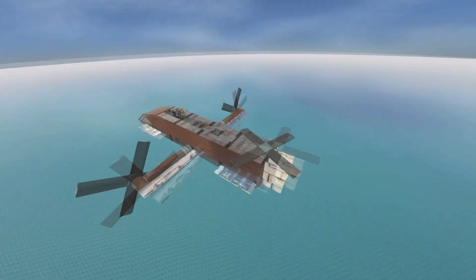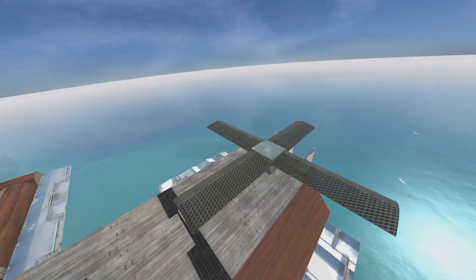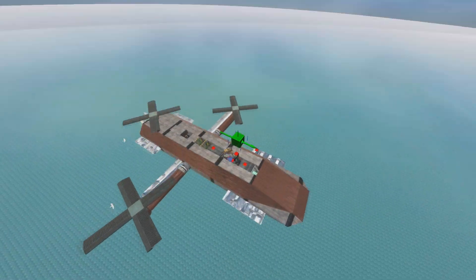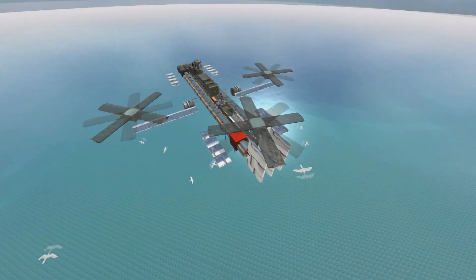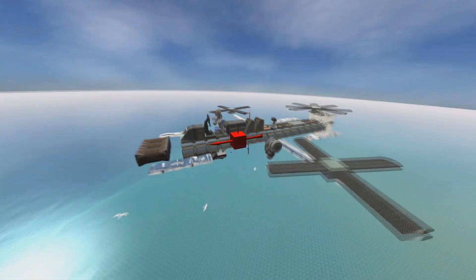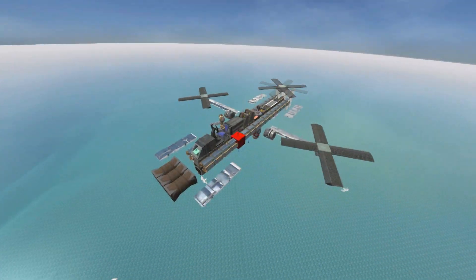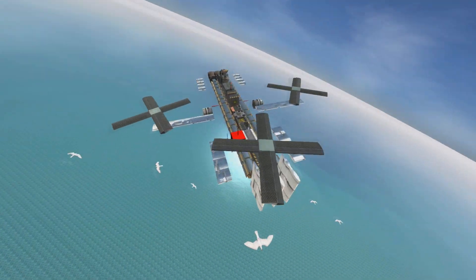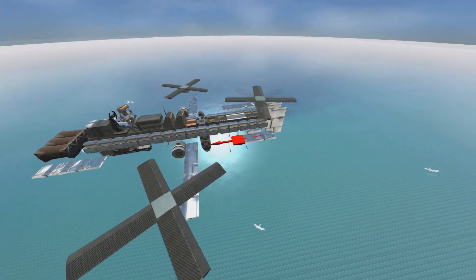Three rotors: two on the side that tilt and one at the back, which I've used as pitch control. How does this thing work? Well, it is reasonably straightforward. What I'm about to show you is how I stumbled on how to make a tilt rotor. There are no hard and fast rules in From the Depths — just recommended guidelines for most things. So what I've done here might not work for you, but it's a good starting point. If I can make this in about half an hour to an hour, you can probably do something a lot better given a greater time investment.